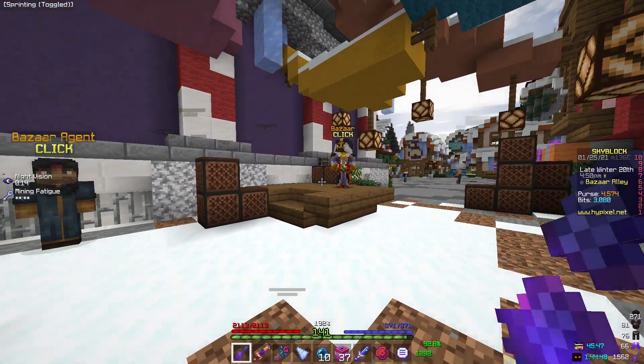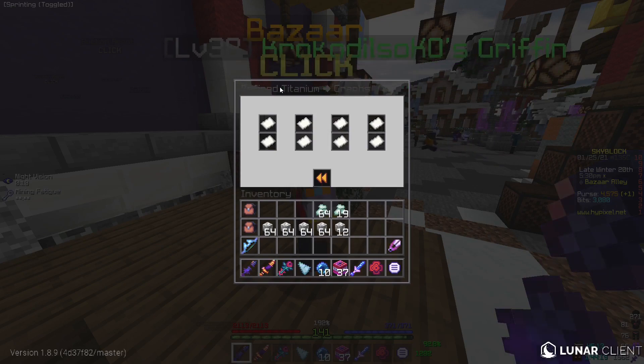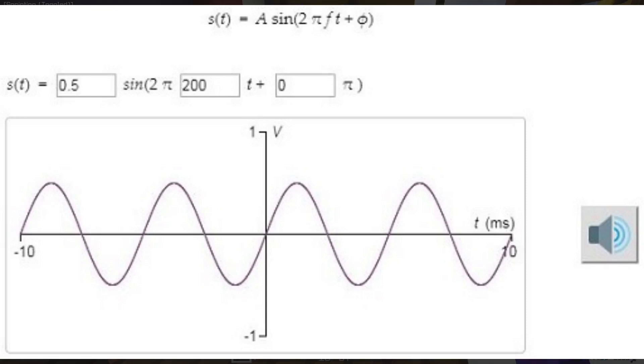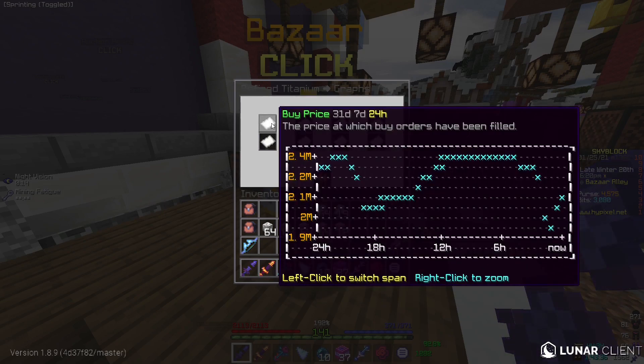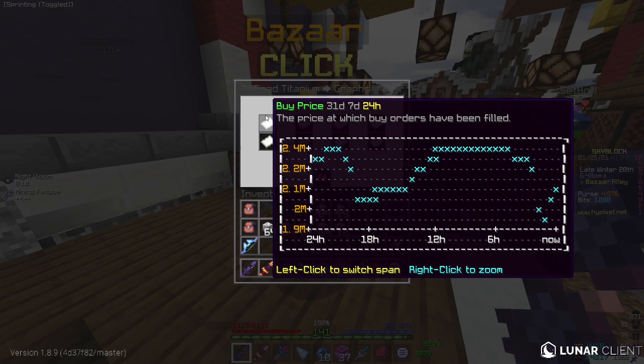These next two methods are similar but slightly different, and both require the bazaar. So I'm looking at refined titanium here — the material doesn't really matter, but we're going to look at the graphs, and you can see that this graph is a sine wave: it goes up and down depending on what time it is. As you can see, in a couple hours from right now it's going to be the lowest point in the sine wave. If you want passive income, you want to buy a lot of the material at the bottom of this wave. Then, as you can see, it takes around 12 hours and the price peaks again. So you buy at the bottom, sell at the top — it's very simple.